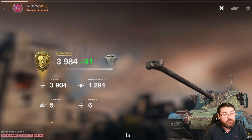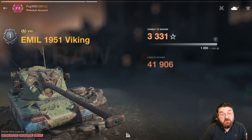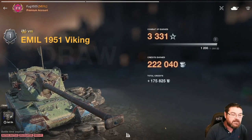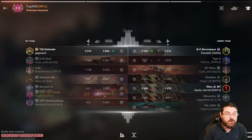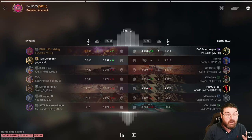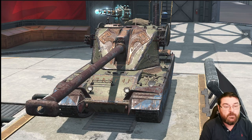Nevertheless, I'm not unhappy with that game — 3,984 damage, a well-deserved mastery mainly because of five kills. I'm happy with that game, and this is what you can do in the Emil 1951. The T28 Defender did farm a little bit — he didn't take any kills but got some damage. That has been the Emil 1951, a tank that is currently in the store.